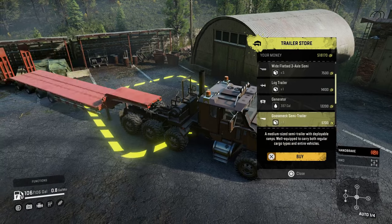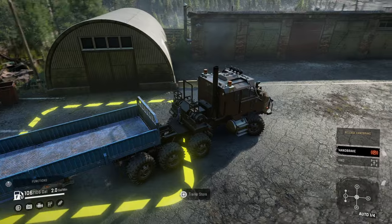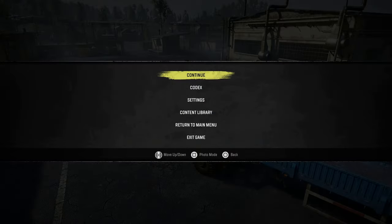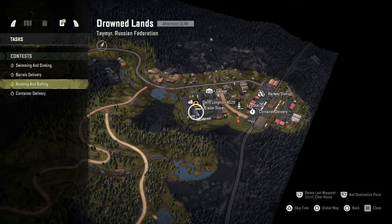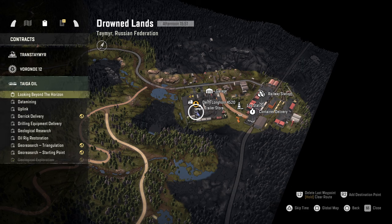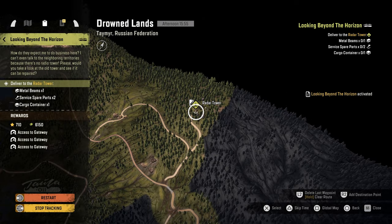Let's grab our trailer because we've got a couple items we need to pick up. Good old sideboard trailer - that's what it's called. We have to activate the mission because we are going to be 'Looking Beyond That Horizon' - this is the actual mission or contract that unlocks the quarry, and that's what we're doing today. Let's go ahead and activate that.